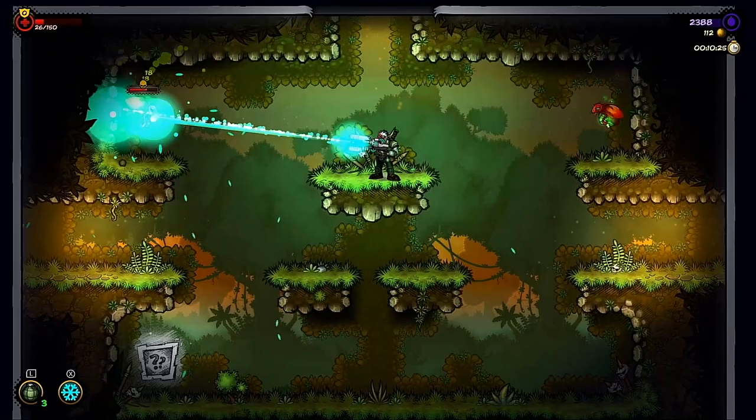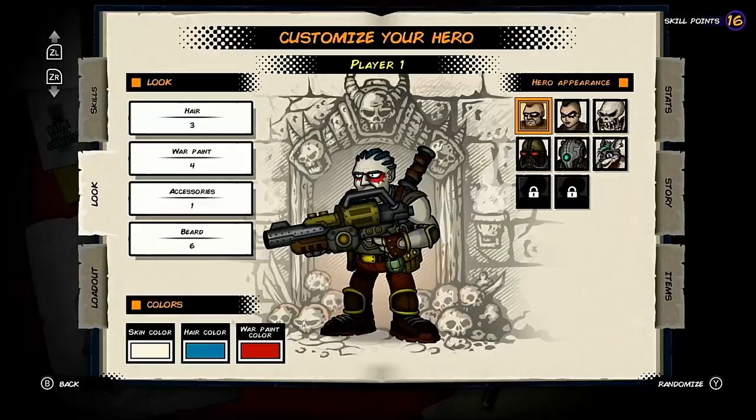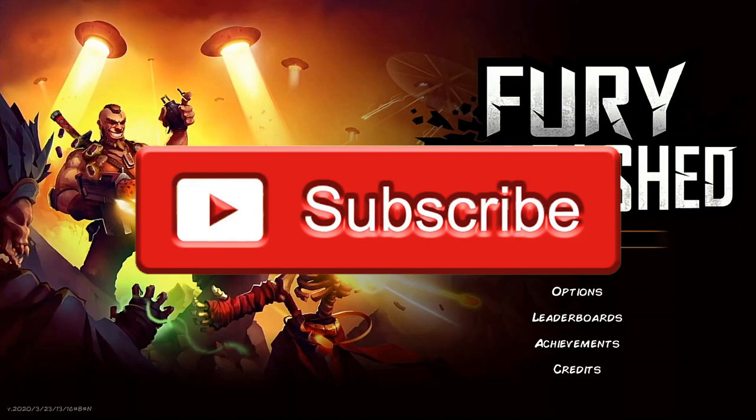It's a roguelite action platformer which sees you blasting your way through several comic book stories featuring randomly generated level designs. You assume the role of protagonist Fury, guided onward by a mysterious figure known only as Mr Doodle. As always, hit that like button if you enjoy the review and subscribe to the channel to see more Switch indie game reviews.